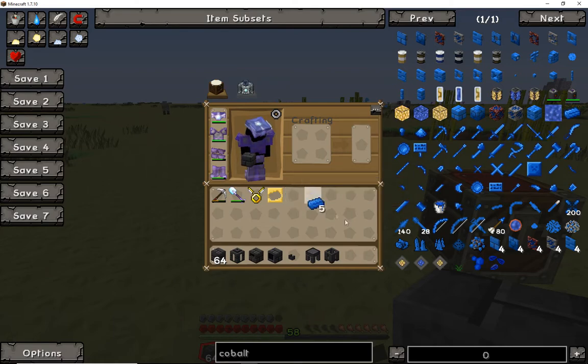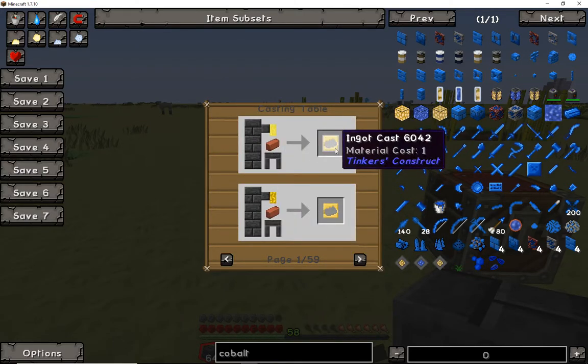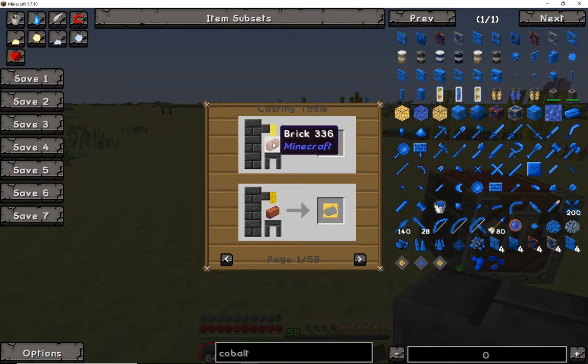Moving forward, for our example today of not only building the smeltery but also taking a step into smelting, we are going to use Cobalt ingots and an ingot cast. For the ingot cast, they're really easy to make. You need to melt either gold, aluminum, or brass inside the smeltery, then put a brick into the casting table and it'll make the ingot cast. Take the brick out, keep the cast — you can even use seared bricks, so you get the point.